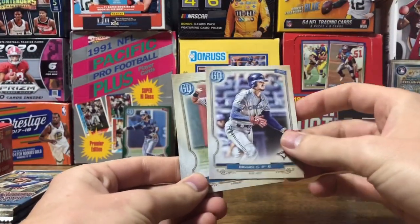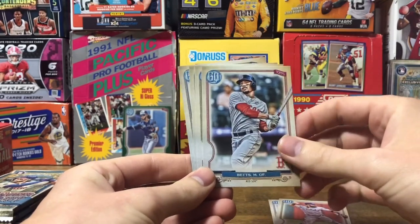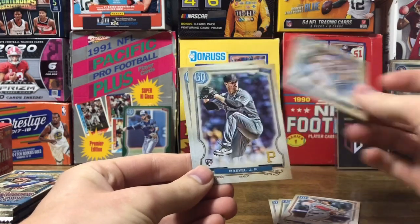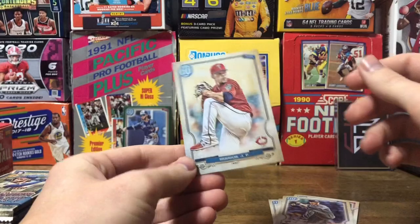Big EO — Odor. Mookie Betts. Seager. Marvel. Berrios — JP Berrios.